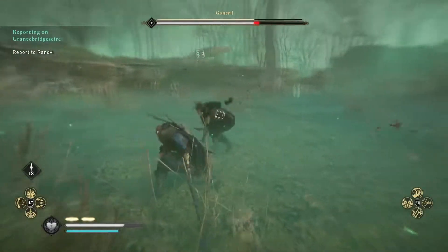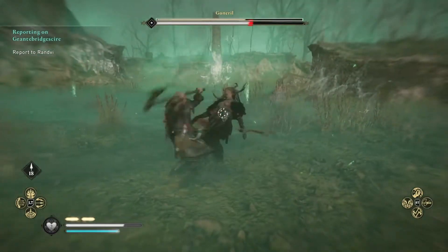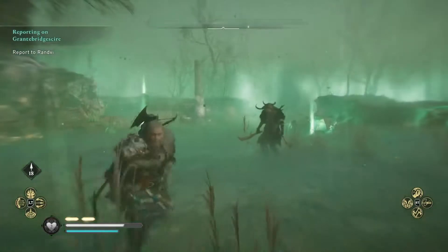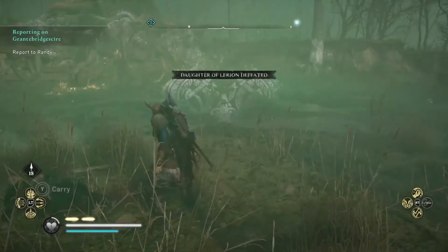If she reappears close, you can usually parry her next attack. But if she appears far away, you'll want to dodge her unblockable attack. Once you get her to half health, she'll enter a second phase where she'll start summoning a spirit to help her with some attacks. Once you finish with her, you'll collect her sword and move on to the next one.